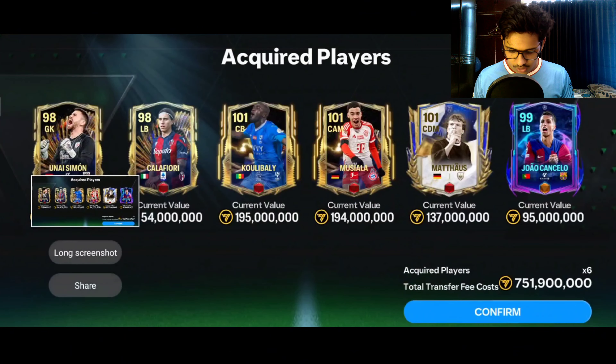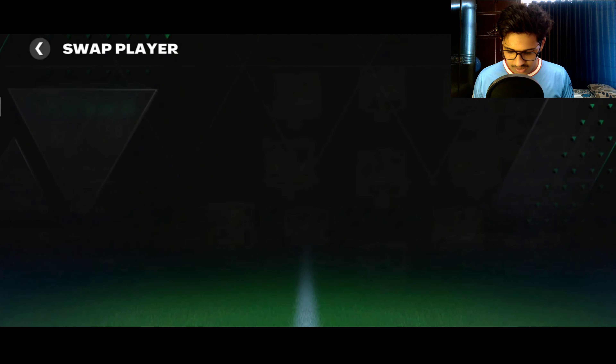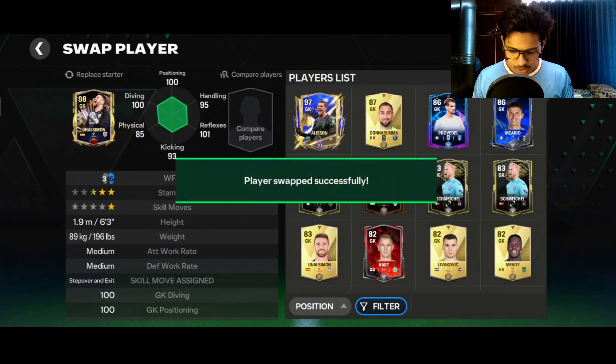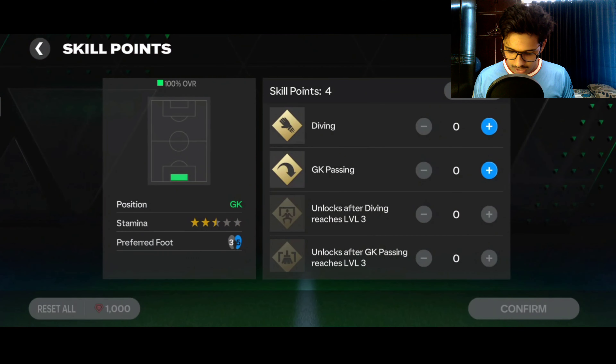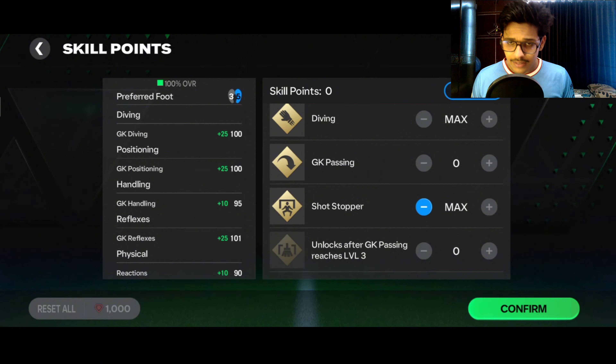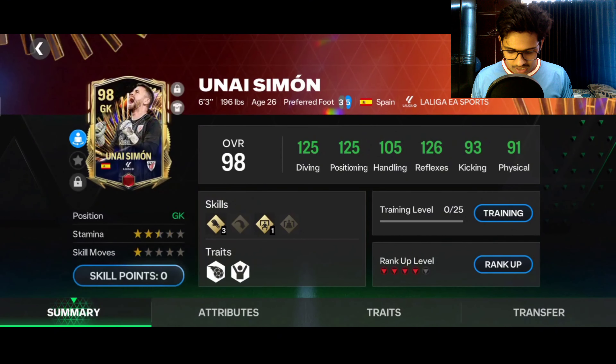You can see how many players I've purchased — let me claim all of them. This is costing me 750 million coins, which is definitely huge. I also bought Heung-min Son for around 200 million coins — the gold-rated card. Now we're going to swap the players and focus on giving out the skill points.